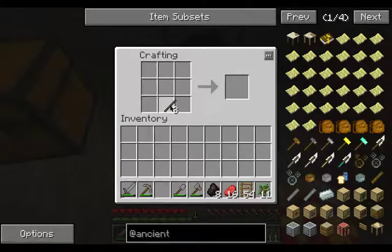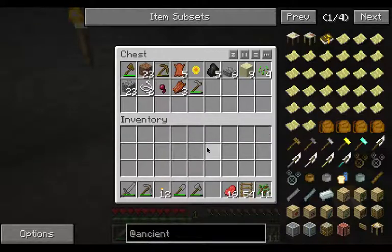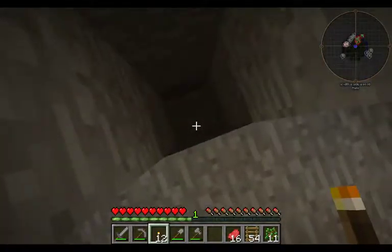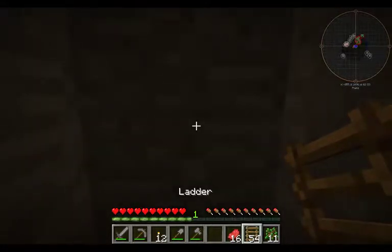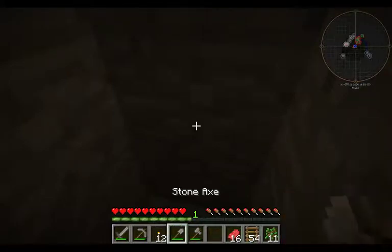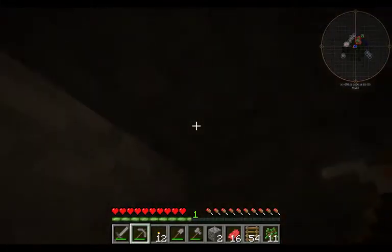I need charcoal to make some torches and I did not think this through - there's not going to be enough. But what can I do? Alright, my ladders are going to come up on the front and torches will be placed on the back, so let's dig down this way.